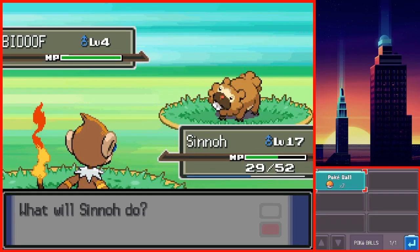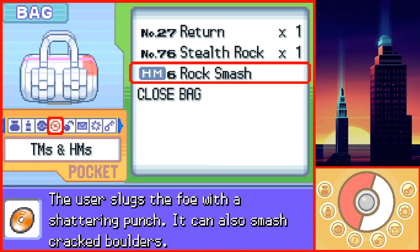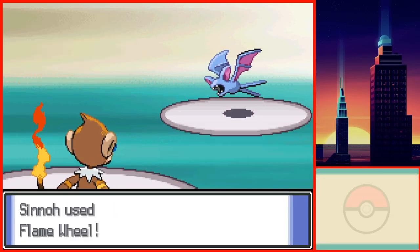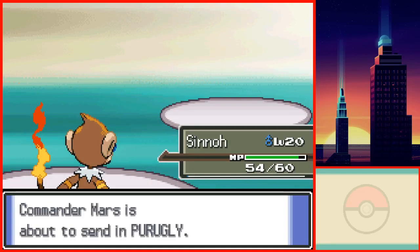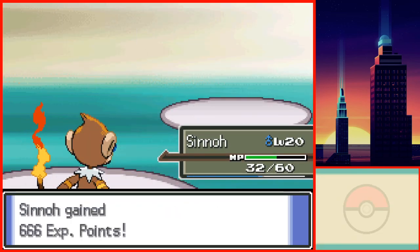Shortly after defeating the first Gym, I decided to catch a Bidoof and named him Kalos. Kalos will be used as an HM Slave. I taught him Rock Smash and made my way to Floaroma Town and Valley Windworks to fight Team Galactic. Galactic Commander Mars wasn't too much of an issue. Thankfully, Sinnoh had learned Flame Wheel between the Oreburgh City Gym and this battle, and I was able to one-KO Zubat and then quickly finish off Purugly with Mach Punch.